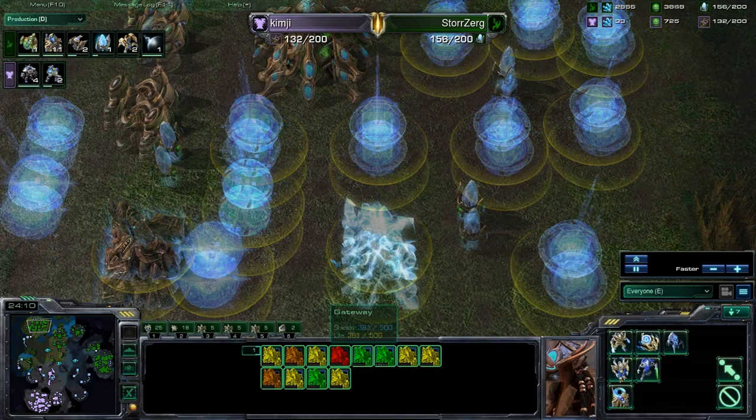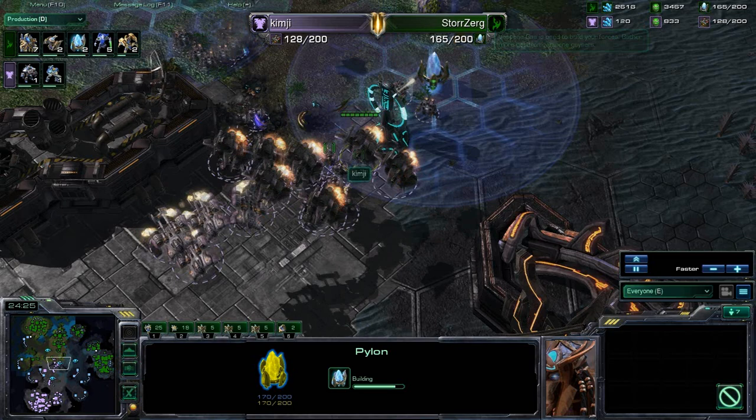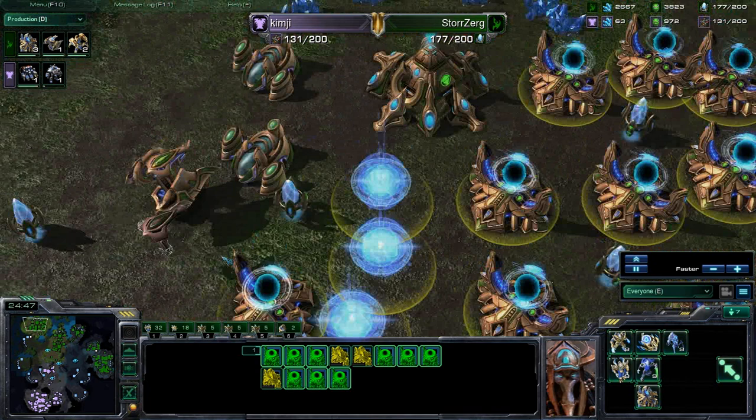Holy gateways — I think I found his gateways. 12 gateways here, over here we have 2 stargates. Kim-G is actually pushing forward. He held off that push, but Storzerg can just re-max really, really quickly — he's got a lot of gateways: 8, 9, 10, 11, with 12 more in his main. How many probes does Storzerg actually have? It's 79 probes to 39 SCVs.